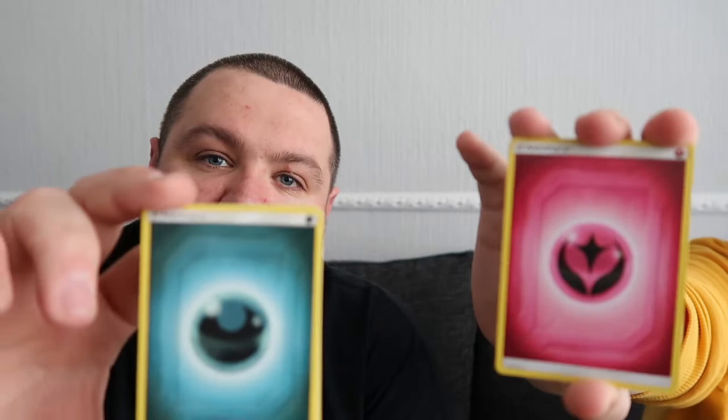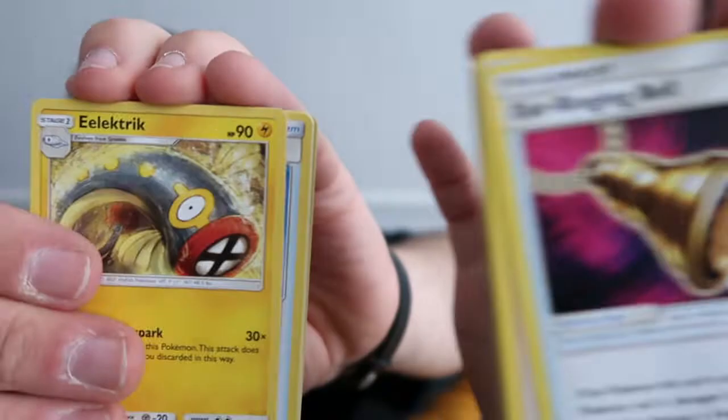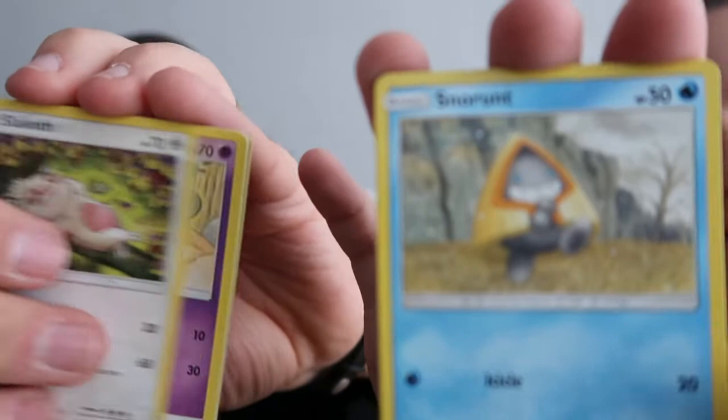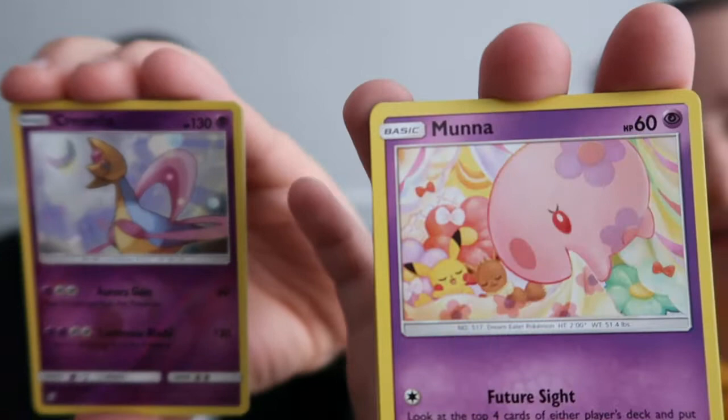I'm going fairy, you're going dark. Right then, come on - we're nearly there. One pack: Blaine's Quiz Show, Kangaskhan, Snorunt, Bewear, a Heatmor in the background. P-Dove - what is that? Reverse holo Crystallion, Moona, reverse holo Exeggutor.